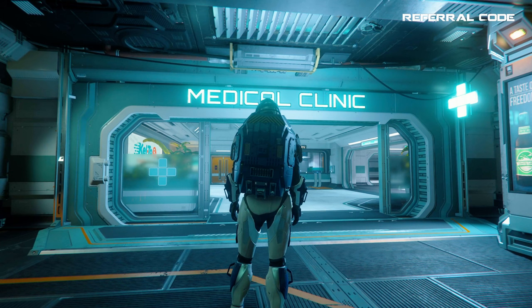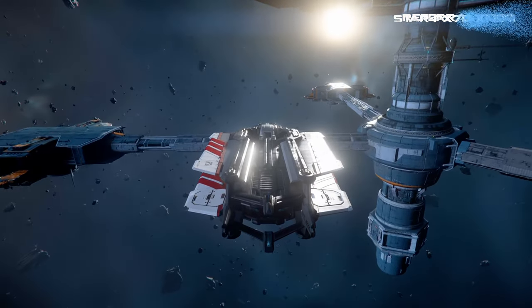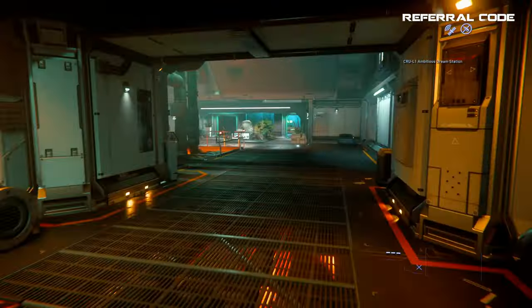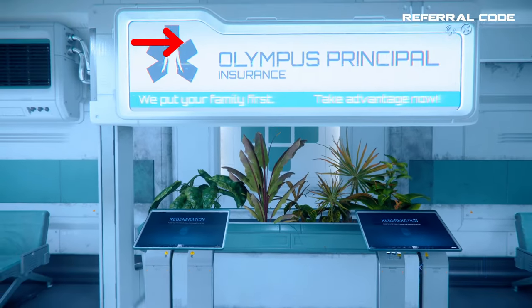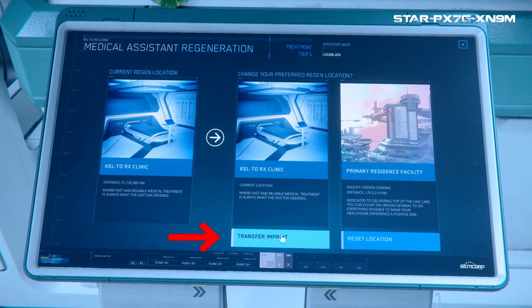The very first and most important thing you need to do after putting up your ship on a station that you have never been to before but want to make your new home is to find the medical clinic. Most orbiting stations or Lagrange stations now have medical clinics, with Port Olisar overhead from Crusader being one of the main exceptions. If you're there you will need to go somewhere else — in the last video, guide number six, I pointed players to head to Crew L1 instead. Without the need to take an elevator you should be able to find the clinic pretty easily; their entrances all look like this. Once inside you'll be looking for a set of terminals with signage overhead saying Olympus Principal Insurance. Walk up to the terminal, press F to go into the touch screen mode, touch to start, then push the transfer imprint button and then confirm.